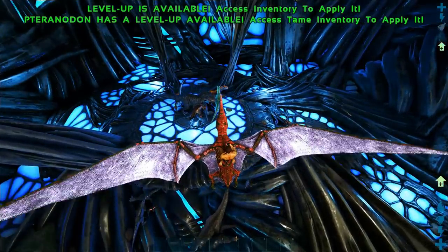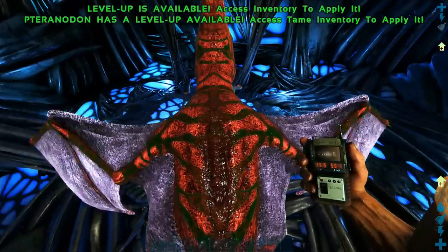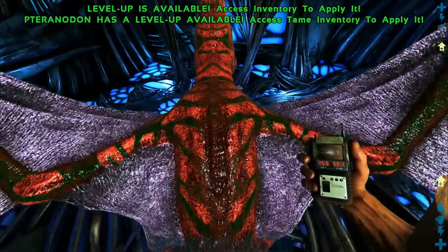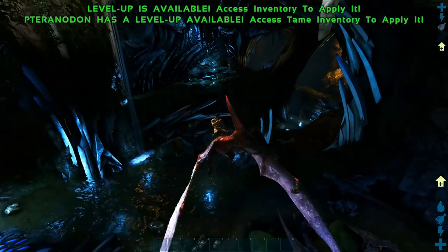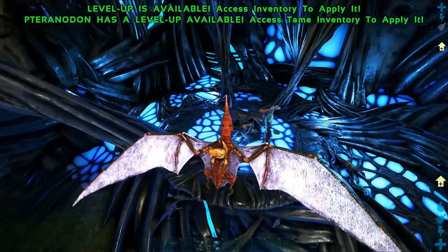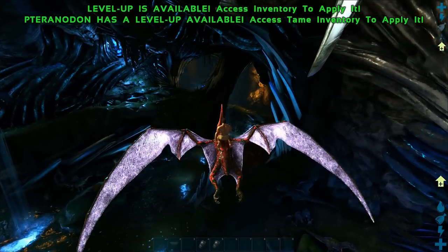Alright, this is the Forest Titan terminal. It is located at 15.5 latitude, 50.1 longitude. I have a feeling that this cave is going to be pretty difficult — there are T-Rexes and Allosaurus everywhere, so it should be interesting.